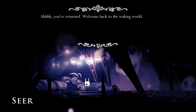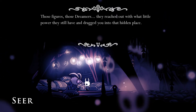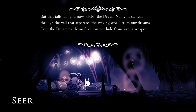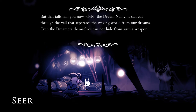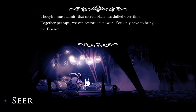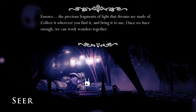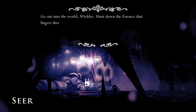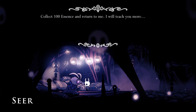You've returned. Welcome back to the waking world. Those figures — those dreamers — reached out with what little power they have and dragged you into that hidden place. But that talisman you now wield, the dream nail, it can cut through the veil that separates the waking world from our dreams. Even the dreamers themselves cannot hide from such a weapon. Though the sacred blade has dulled over time — perhaps together we can restore its power. You only have to bring me essence — the precious fragments of light that dreams are made of. Collect a hundred essence and return to me. I will teach you more.